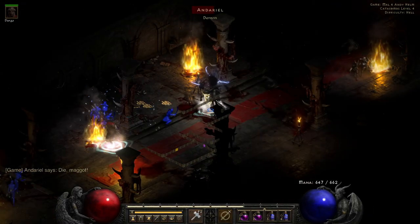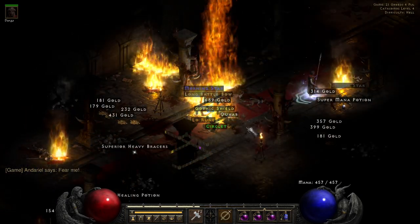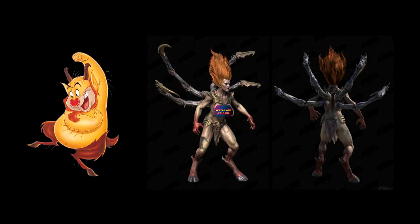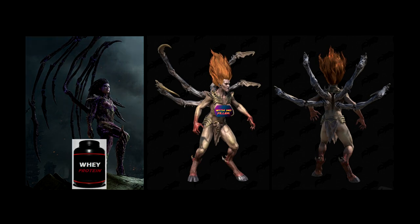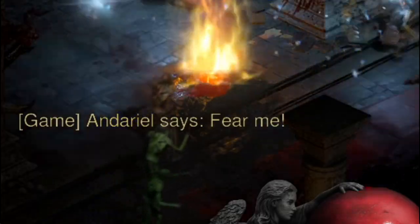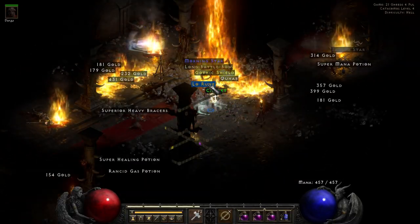At first I was undecided on whether I liked Andariel — I was ready to talk some smack about her in this video. But then she dropped a low rune, and my opinion never changed. You know, she may have goat legs, Vegeta's hairdo, and Kerrigan's wings if they had biceps, but she's clearly comfortable in her own skin. She's so confident. She's just an absolute treasure to be around.